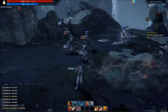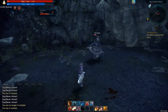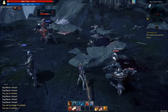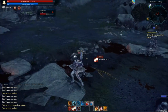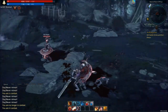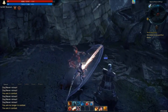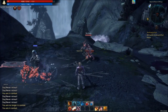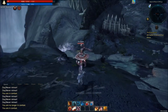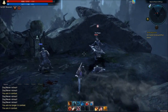Too bad it can't hit anything because everything moves. Regular attack seems to do more damage because you can at least aim it. I really want to hit someone with this ability, but they keep moving. That hit for 600 - that was pretty good.